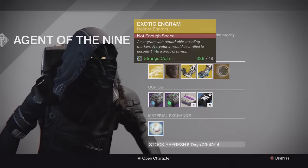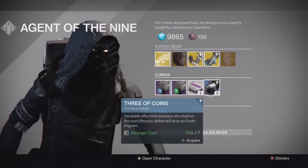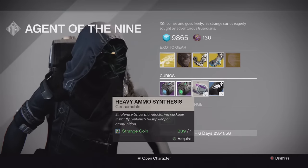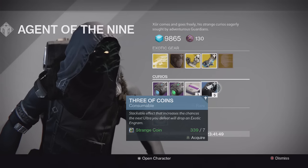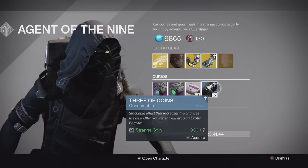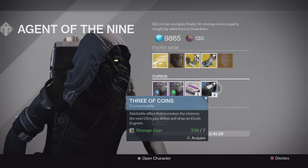We also have the exotic engram — if you buy these they will now yield a Year 2 exotic, so I'm going to clear some space and pick up a few, maybe three or so, and open them after looking at the rest of his inventory. We still have the curios: heavy ammo synth at three for one, and the new Three of Coins consumable, which gives you an increased chance to get an exotic engram off the next ultra you defeat — really cool for activities where you're fighting big boss ultras.